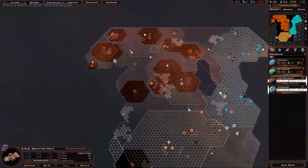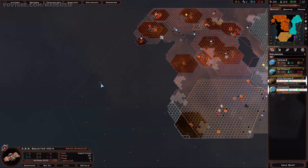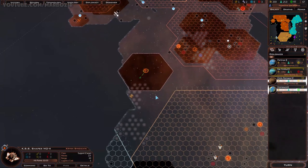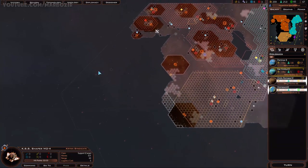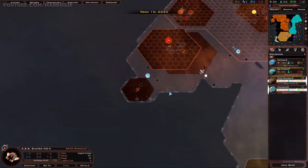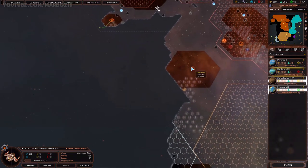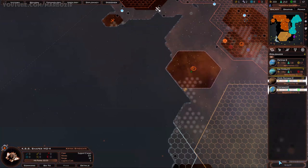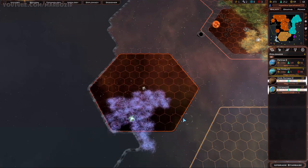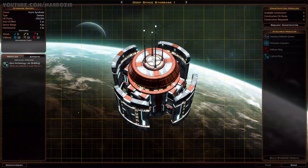We need to send that colony ship elsewhere - there's nothing I can actually colonize right now. I could start a starbase - this starbase right here will extend my range significantly so I could check these planets out. I assume one of these systems will have something colonizable. But I need an escort for my colonization ship. Let's go this way, start a starbase on the next turn. Starbase done, and this will require an archaeology module.